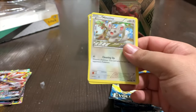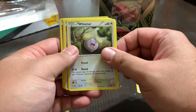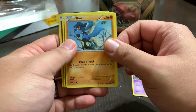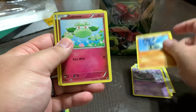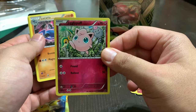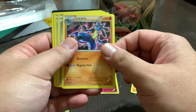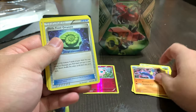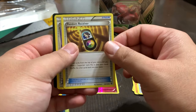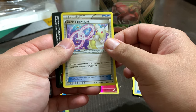Let's see here. We got Munchlax, Whismur, Gothita, Rhyhorn, Cottonee. We got a hologram of Jigglypuff — very cool. Lucario. And we got a Trainer Helix Fossil, a Random Receiver Trainer, and an Audino Spirit Link.